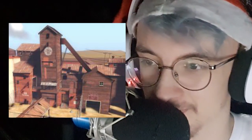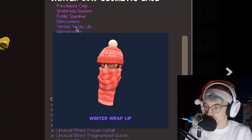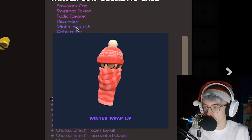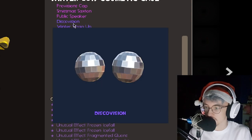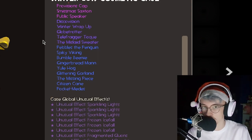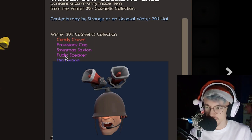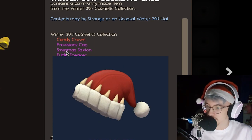I think it's meant to be one of the two-four towers. The Winter Wrap Up — quite nice, a little face mask for the sniper. Disco Vision — guessing it's for the Pyro, don't really mess with eye cosmetics, especially after we've got binoculars. Public Speaker, interesting — Smismas stacks Saxton.